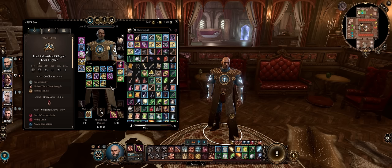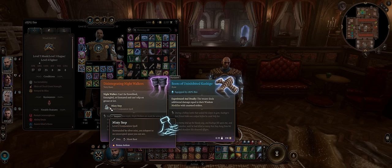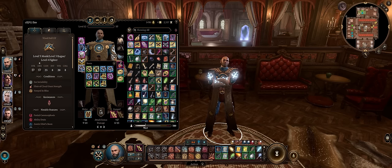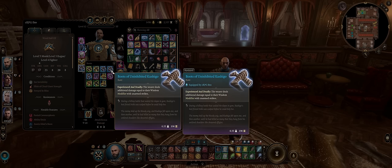For boots, they don't matter much until Act 3, but earlier you can go with the classic Disintegrating Night Walkers for Misty Step for free — as a bonus action it clashes a bit with Flurry of Blows, but it helps to teleport away from enemies, especially on Iron Man Honour Mode. For Act 3, it's all about the Boots of Uninhibited Kushigo so you can add your Wisdom modifier to unarmed damage per strike.